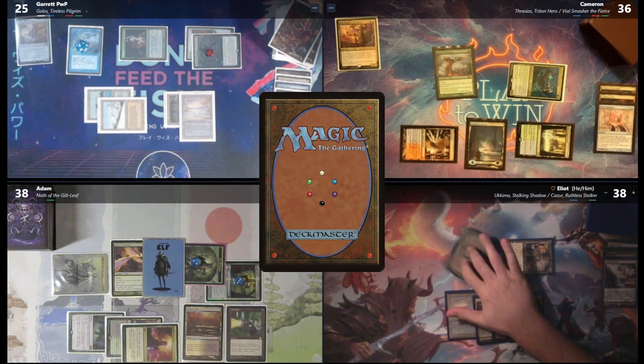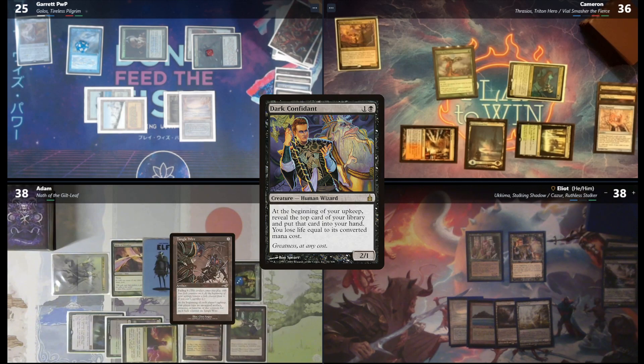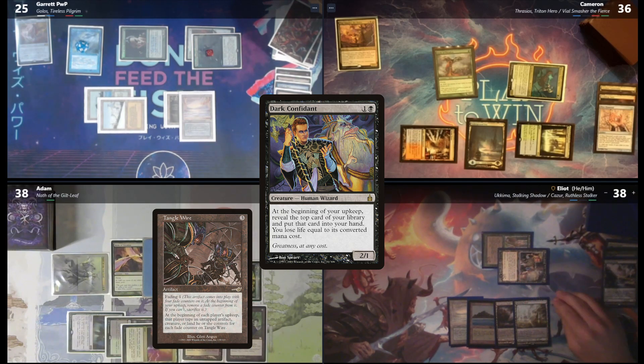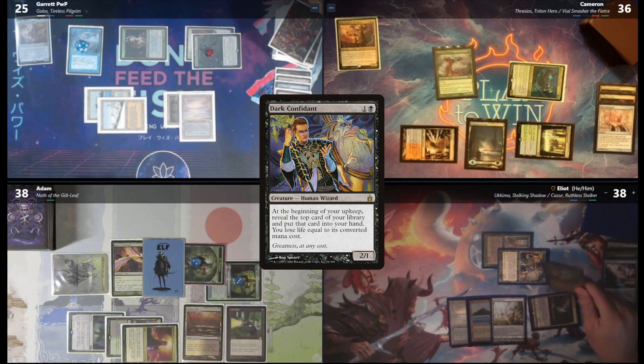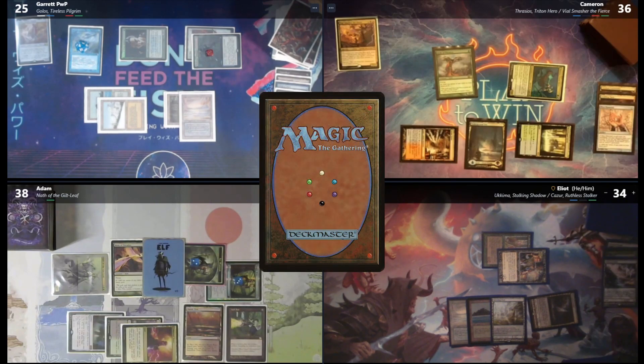Cameron, how long have you been holding onto that Mox Diamond? Actually, that was my draw for turn — there's another artifact I've been holding onto for quite some time. I walked you guys perfectly into this fish. So upkeep — Bob will trigger, and then Tanglewire will trigger. I'll tap these two and this Overgrown Tomb. Resolve Bob — that's an Aluren! So I will go to 34. I'm so scared! I'm a little nervous now. I will draw for the turn.